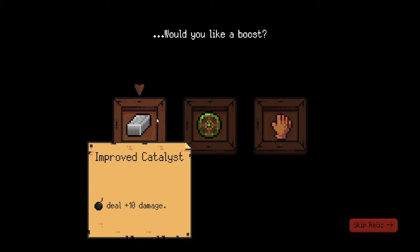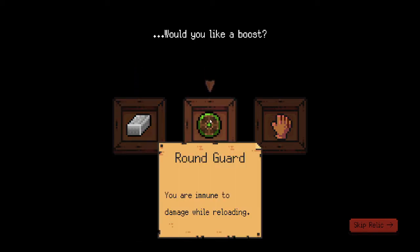We gotta choose a relic and we want to boost. Bombs deal plus 10 damage — we could do a bomb run this time, see how it all pans out.